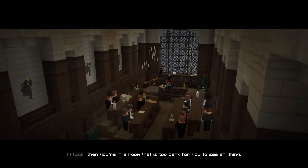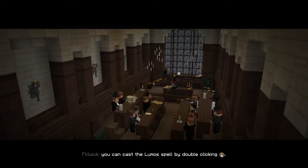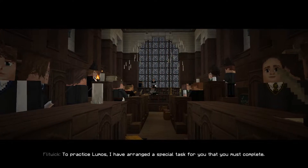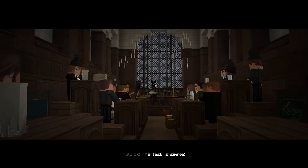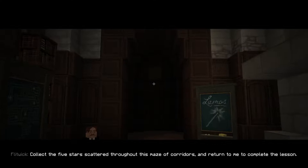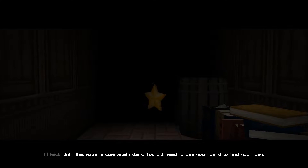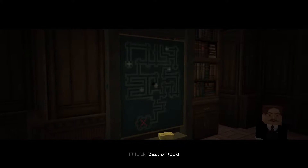When you're in a room that's too dark to see anything, you can cast the Lumos spell by double-clicking, right-click. To practice Lumos, I've arranged a special task - collect the five stars scattered throughout this maze of corridors and return to me to complete the lesson. That's great, like a little mini-game. This is just like the original PS1/PC games. Best of luck!